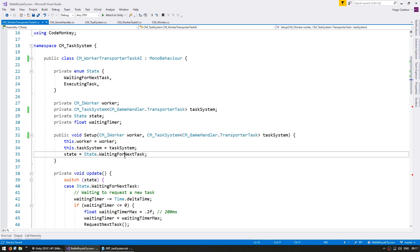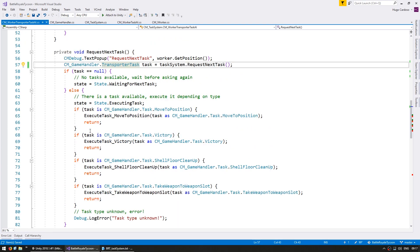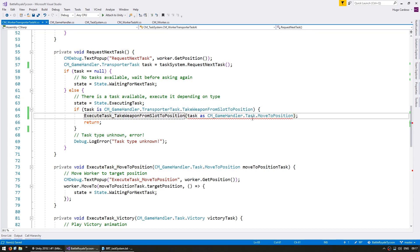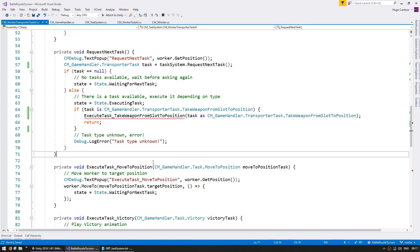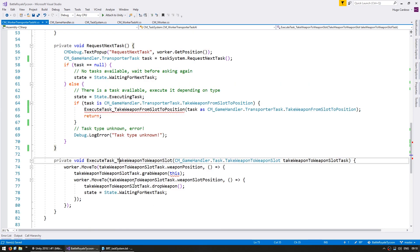That's the task system that he will actually receive. So when you request the task, the task will not be of this type but rather of the transporter task type. He will not have the previous types as a possibility, but rather the TransporterTask.TakeWeaponFromSlotToPosition. That is the only type that he can now execute. Let's make a function to do that and remove all of the others.